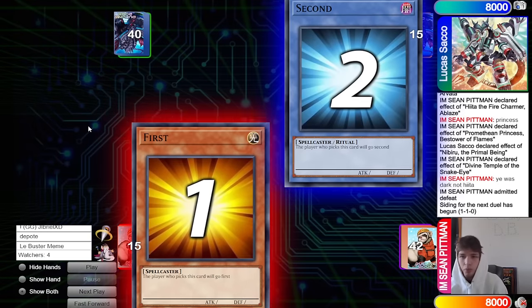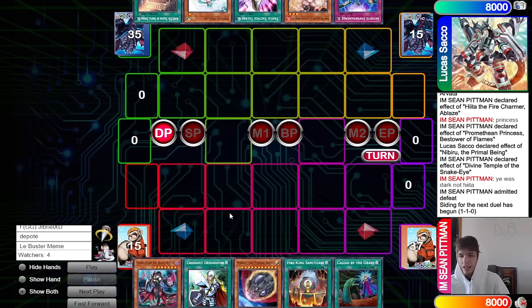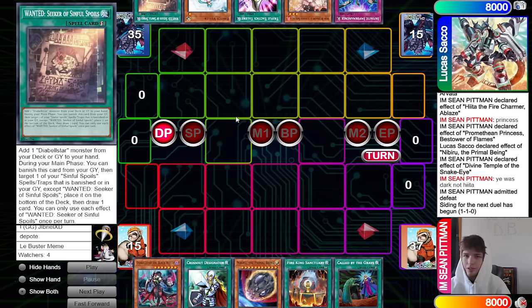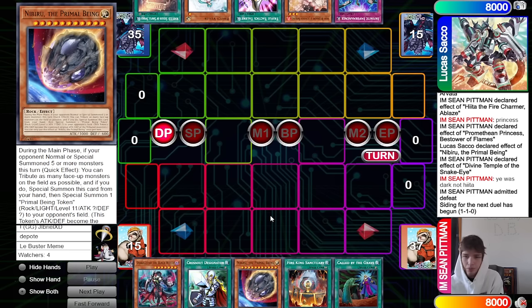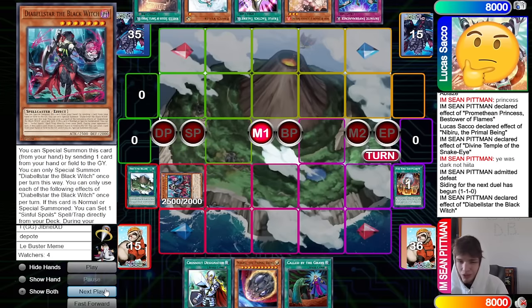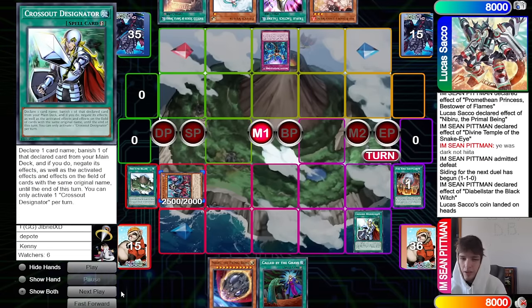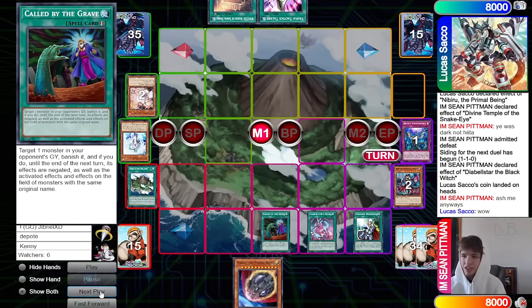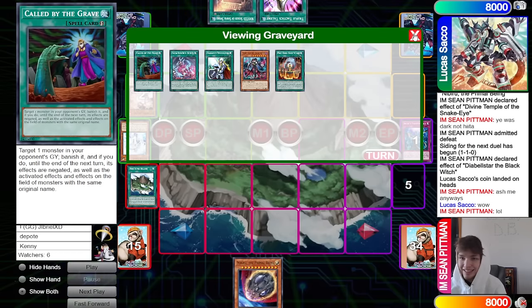Now we'll go ahead and see I'm Sean Pittman go first. We got Black Witch, Crossout, Nib, Sanctuary, Called By, Imperm, Ash Blossom, Toon's Valor, Wanted — a lot of cards there. Activate Sanctuary, bring out Islands, summon Black Witch, send Sanctuary effect. Instead of trying to stop the next plays they could go ahead stop this — plays around Kieran. But they activate Crossout on Imperm, chain Valer, chain Called By — outplayed.